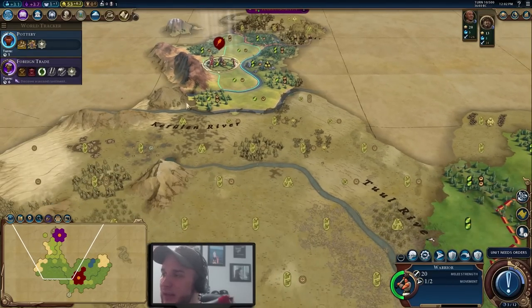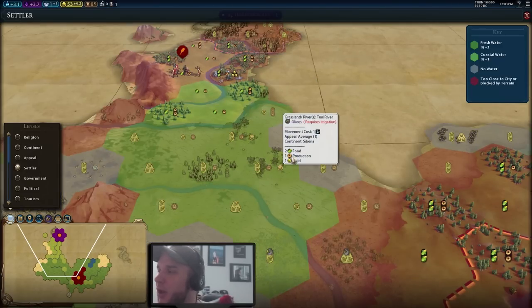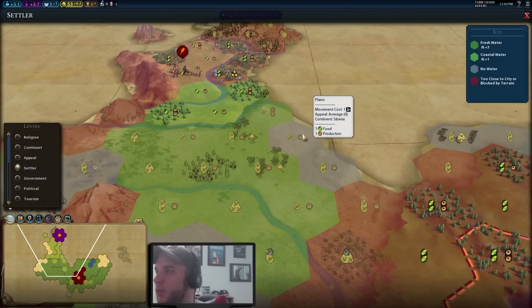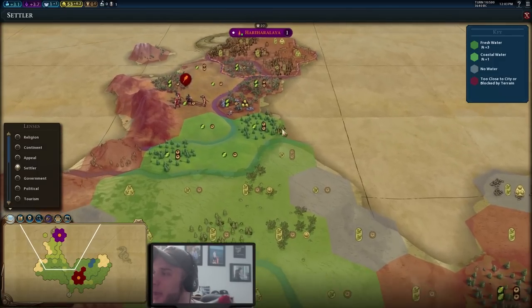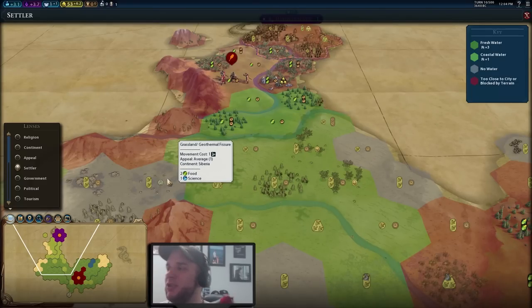Unfortunately the Khmer are very close and this is the area I was thinking about settling in. We're going to take a closer look and decide exactly where to go. The first thing to do is put on the settler lens — hit 4 on your keyboard. This shows you where all the fresh water is, and as a new player you definitely want to settle on fresh water as a rule of thumb. It minimizes things to worry about, and in Civilization 6 there's quite a bit to keep you occupied.